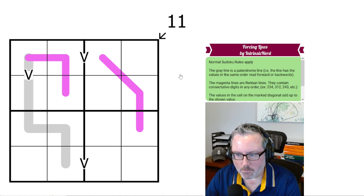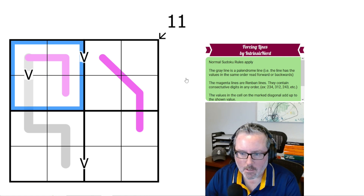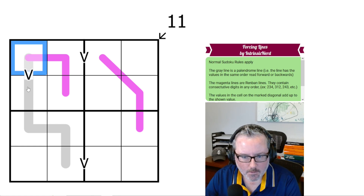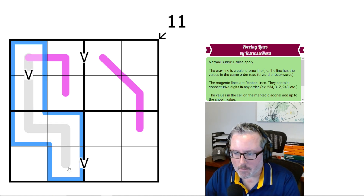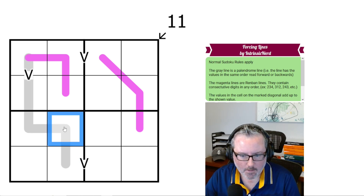We've got normal Sudoku rules — it's a 4x4, so every row, column, and 2x2 box contains the digits 1 through 4 once each. The gray line is a palindrome — this one right here — which means the line has the values in the same order forwards and backwards. However you read it one way is the same as you read it the other way.